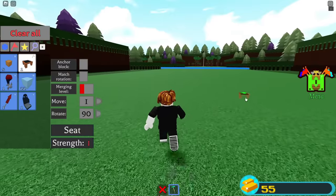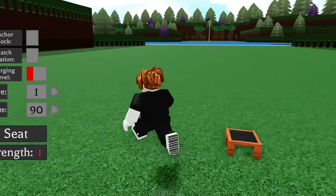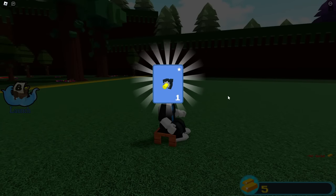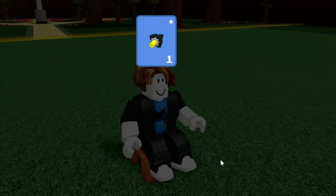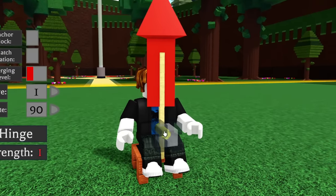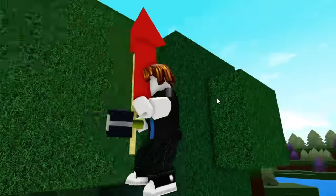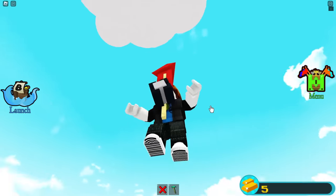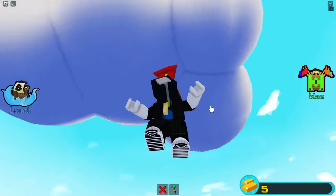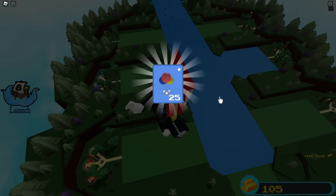I'm going to start the cloud quest from the menu — completing it gives 100 gold and 25 balloons. I'll go into the menu and buy the hinge block. Using the gold from the codes and the items they gave me, I'm now able to beat the game. I'll make a little fly mechanism, climb up holding spacebar, touch the cloud — and just like that, the cloud quest is done. We got 25 balloons.